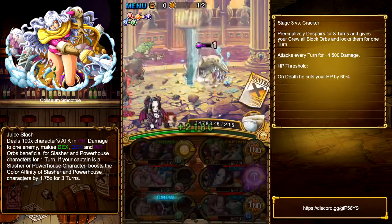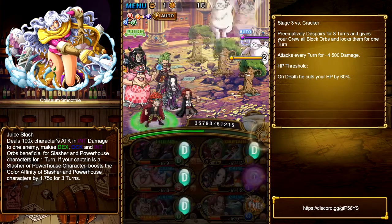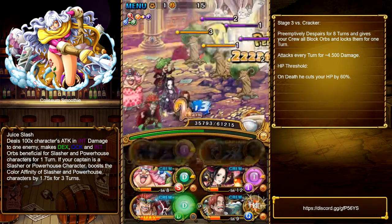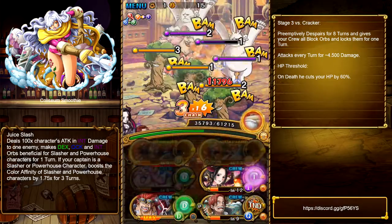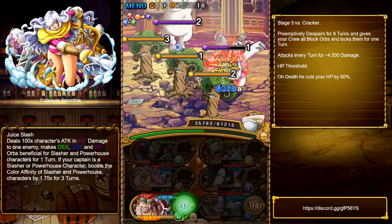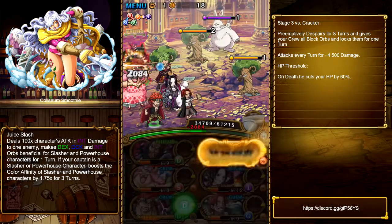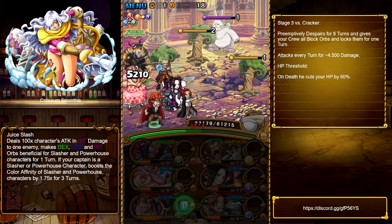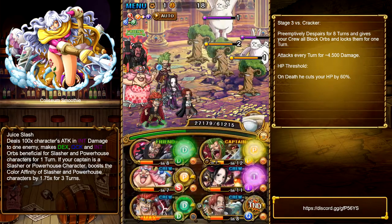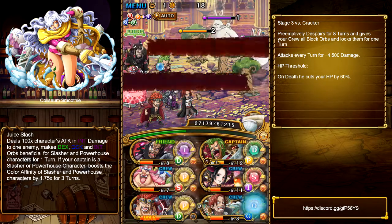Legend Magellan is one of the key units here in this encounter — he makes it pretty easy versus Smoothie herself. If you run any Legend team, try to bring Magellan in. Once you make it to the last stage you're pretty much safe because he not only provides three turns of healing which out-heals the damage Smoothie deals to you, but he also takes care of her revive for you.